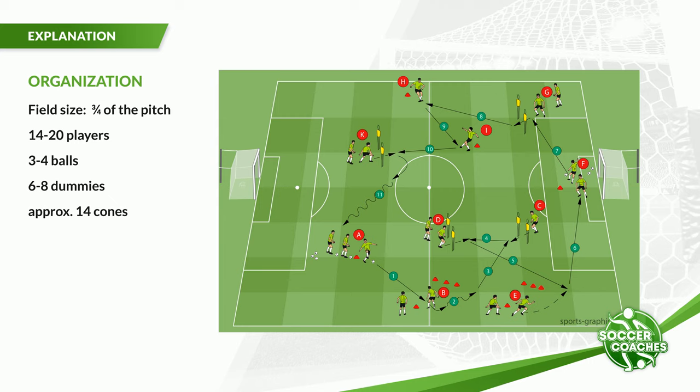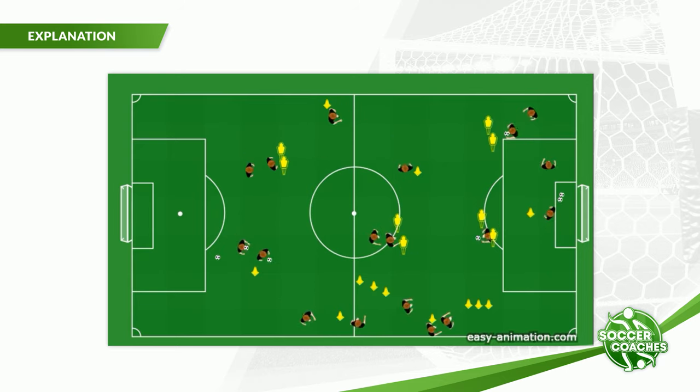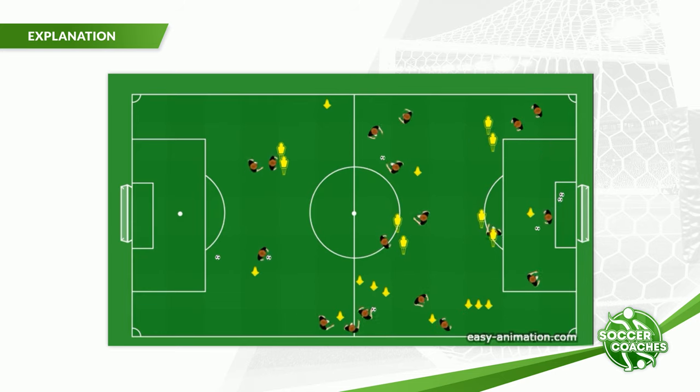This circuit focuses on playing over the third man on the wings and building up from defense. It improves the group tactical element of playing over the third man. In the first part of this exercise, players will have to play on the wing, and in the second part, build up the game from the defense. These kinds of circuits can be implemented perfectly after a warm-up.